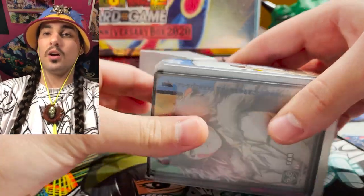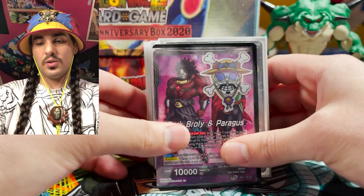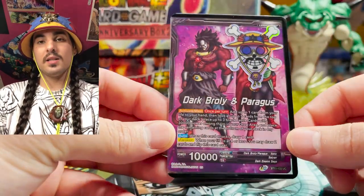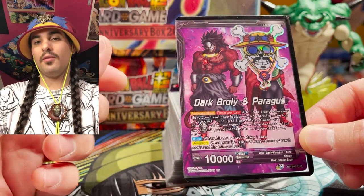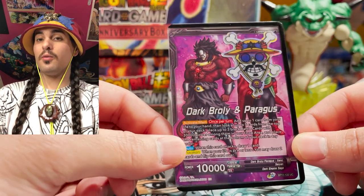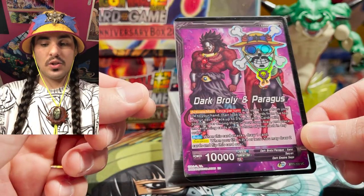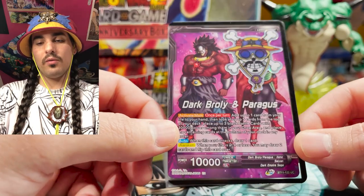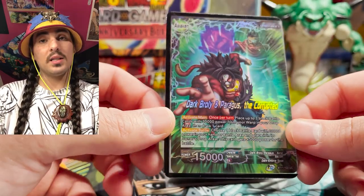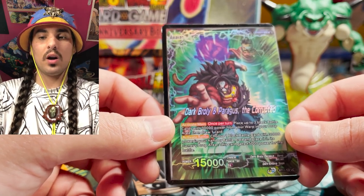So this is Dark Broly — it's Mononoke Spice — but I was super psyched for Dark Broly as soon as it was announced. For those of you who don't know what this leader does: essentially every turn you can look at your top five cards, optionally take a life, place up to three 30k black cards in your drop area, and then your drop area essentially works as fuel for the whole deck. When you swing, you draw a card, and when you flip, you draw two cards. And on this side, you can take three cards from your warp area, send them to your drop area, and draw a card.